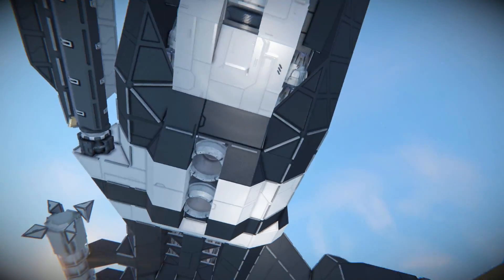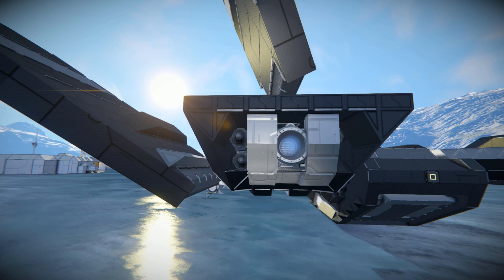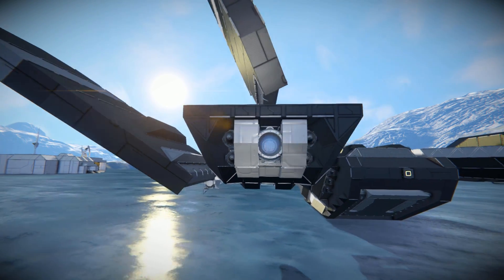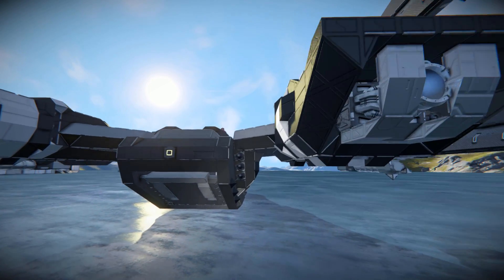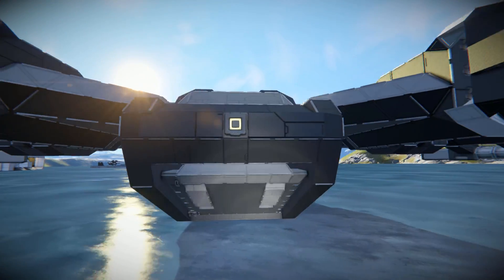Coming around to the very back, we've got another large ion thruster and four more small atmospherics, which is the same on both sides. So like I said, this is more focused on the ions than atmospheric, but those atmospheric thrusters are still good enough to fly through planets. Coming across to the back of the main body of the ship, some more thrusters — three on both sides.